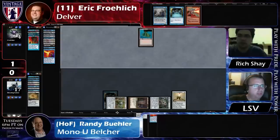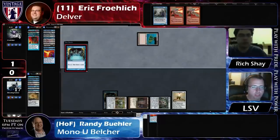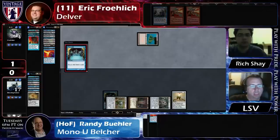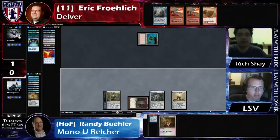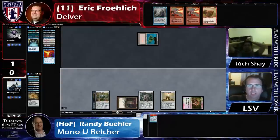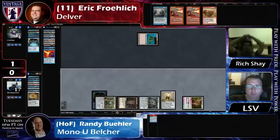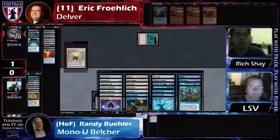Ifro forces, pitching Dig Through Time because he's only got four cards in his graveyard. He's going to cast Ponder so he can put the Young Pyromancer on the bottom. Ideally he finds a Force of Will, but failing that, a land. Ingot Chewer — Ingot Chewer's very good here. One turn. And then Randy has the Mox. He might have put both to the top. Wow. That was a very good game.